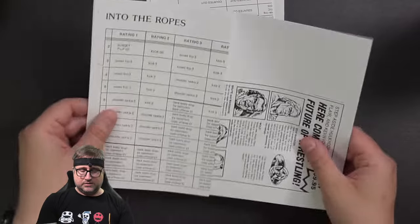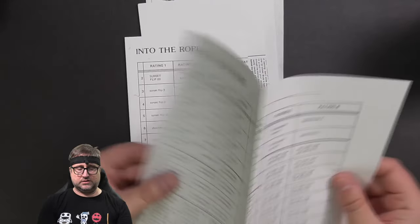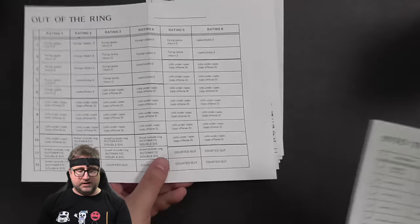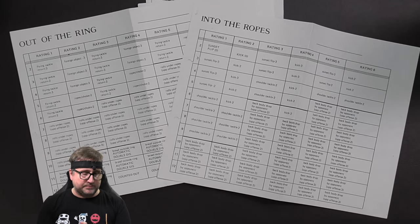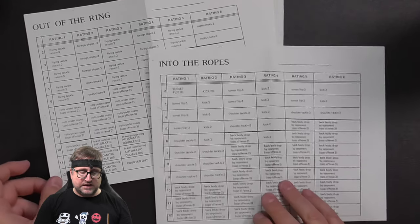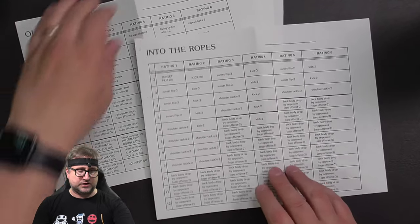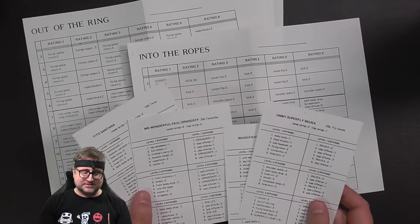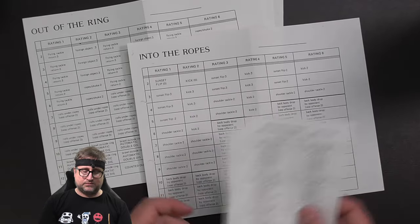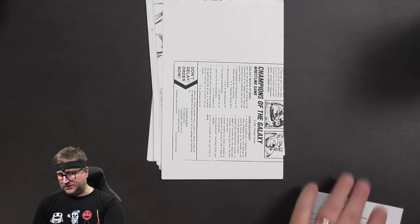Now these are very cool — these two things here are the original or early versions, while Tom was developing the game, of the Out of the Ring and Into the Ropes chart. So as you can see, very different from what it would later become. There are tons of choices here, and you can see that wrestlers would have a rating one through six in order to roll on this chart. I think we might even be able to play a match with these cards, because they've got the ropes rating and the ring rating and we've got the charts right here. Let me know in the comments if that might be a fun activity — to play this classic version of the game with these classic charts. I don't know if that's been done on YouTube before.